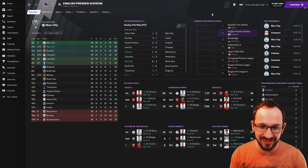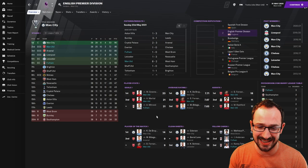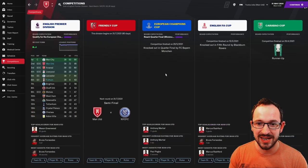Top three player stats: goals - Greenwood 23, Martial 21, Mitrovic 21. Average rating - Fernandez coming second with 7.67. Assists - Fernandez and Rashford joint first and second. Player of the matches - Fernandez once again, he's a great player for Manchester United, so try and keep him as long as you can. Let's look at Manchester United's competitions.